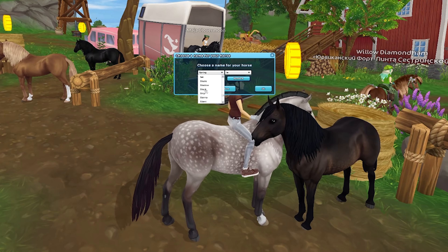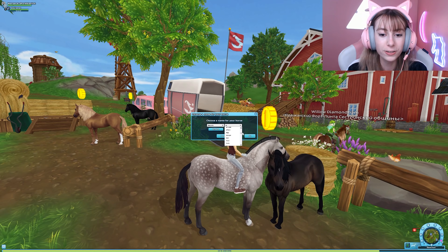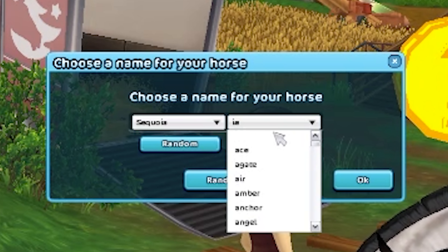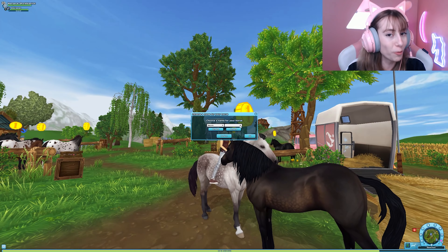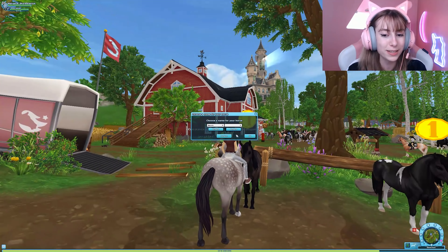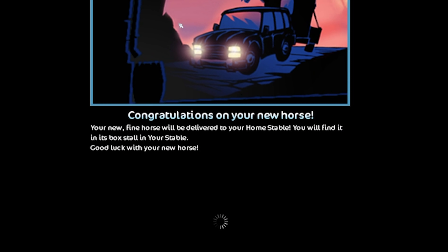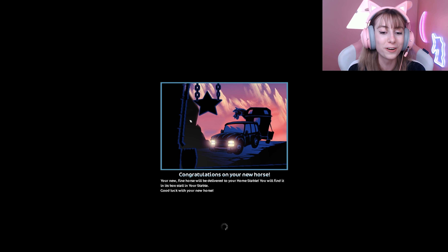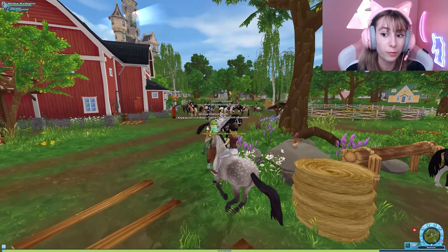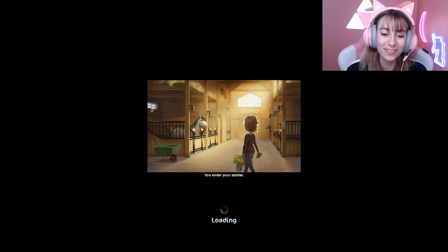Hmm, 'Shark'... not bad. Maybe 'Sequoia' — I kind of just like Sequoia. This is one of those horses where it might just work with one name. I normally do horses with two names, but I really do like 'Sequoia,' so we are going to go ahead and buy Sequoia. Then we'll check Sequoia out in our stable and buy the last Paso Fino horse in this video before they're released to everyone.